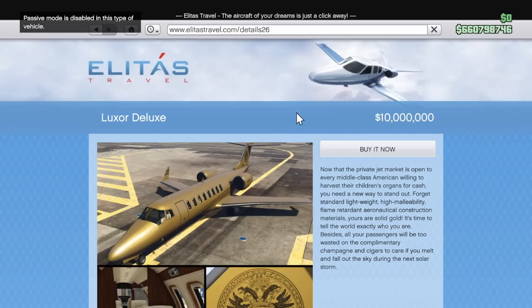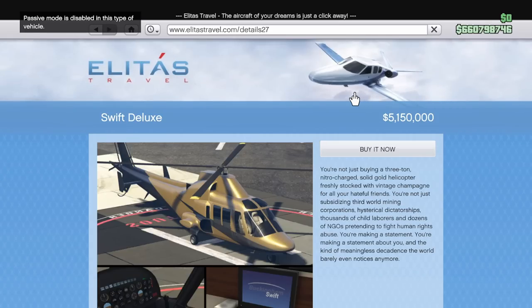The Luxor and Luxor Deluxe are both 40% off, and I'll include the Swift and Swift Deluxe here too because they're kind of similar. Yeah, it might be a big discount specifically on the Golden Aircraft, but these are just show-off planes and helicopters. Bad investments if you're low on cash, so best to avoid them in my opinion.